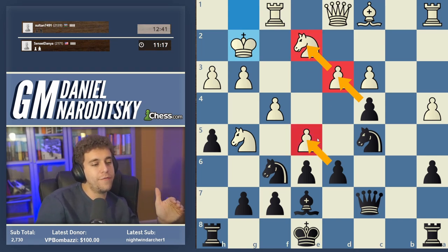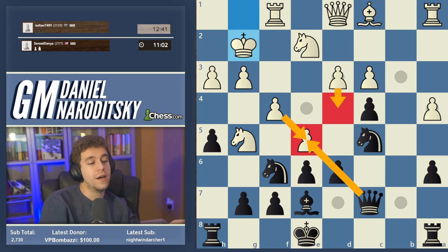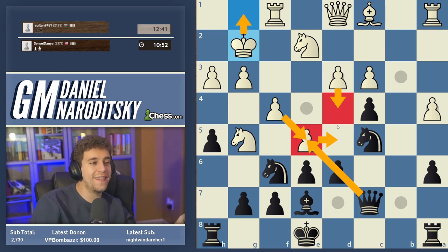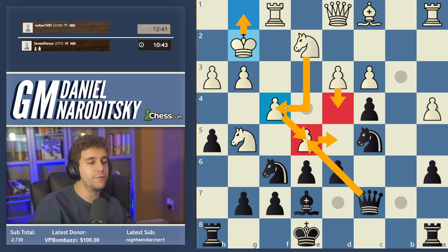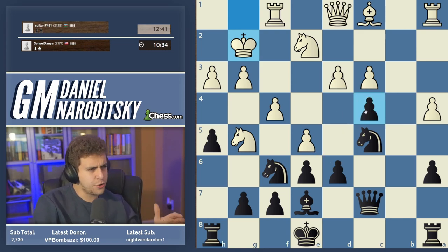Now the options are: play c takes d3 attacking the knight, or d takes e5. If we play d takes e5, White plays f takes e5, and if we grab that pawn with the queen I'd be worried about the placement — White also has the fork d4. After takes takes takes and d4, you can give a check on d5, but the king drops back to g1 and that queen on d5 worries me — it's subject to potentially annoying moves such as knight f4, although knight f4 does hang the knight on g5.